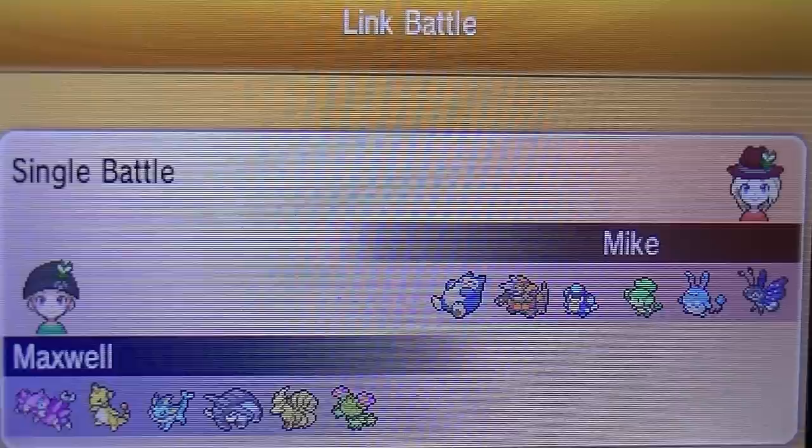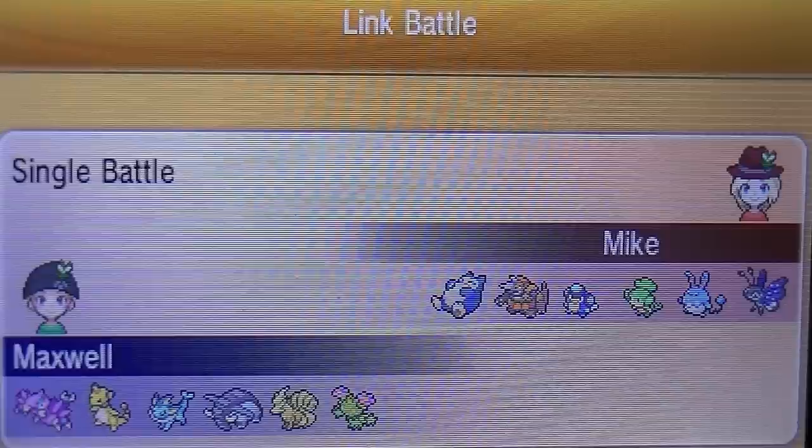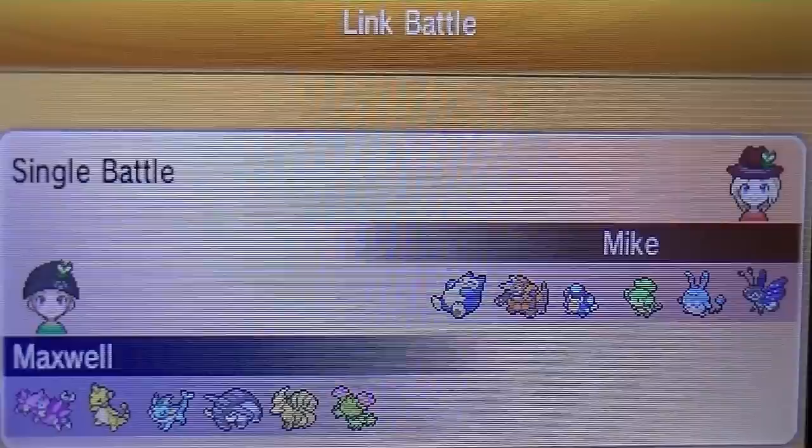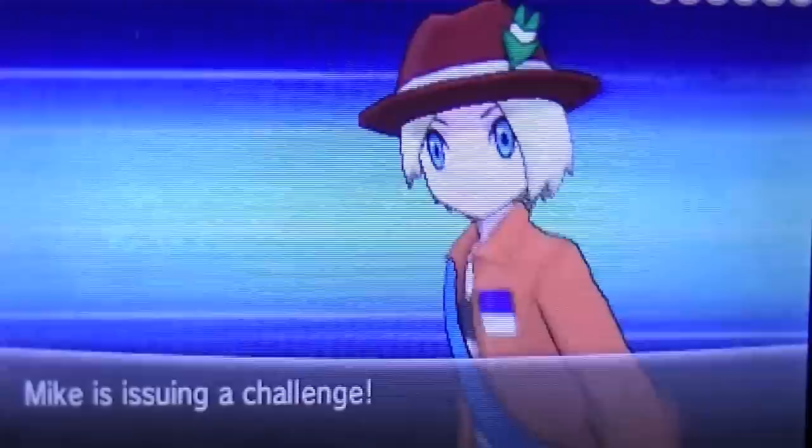This was the first battle I had with the Maractus that I showed you guys in my IV breeding video. My man's team has got a Snorlax, Rhyperior, Palpitoad, Pansage, Azumarill, and a Vivillon. And I have the Drapion, Ampharos, Vaporeon, Ninetales, the Maractus, and the Donphan as you guys know. And I'm about to put in some real work.